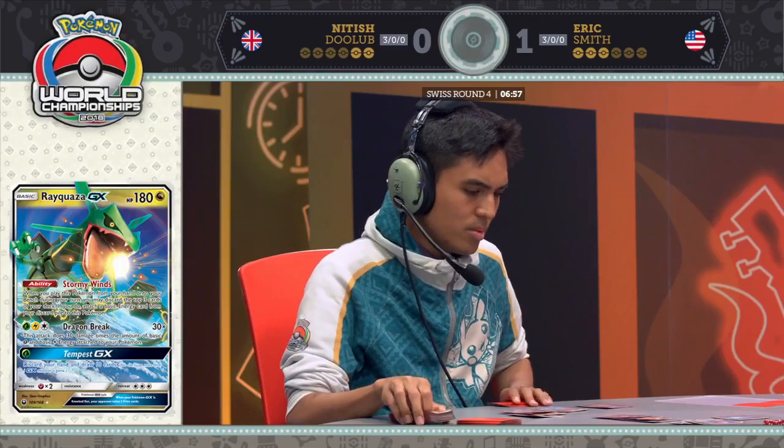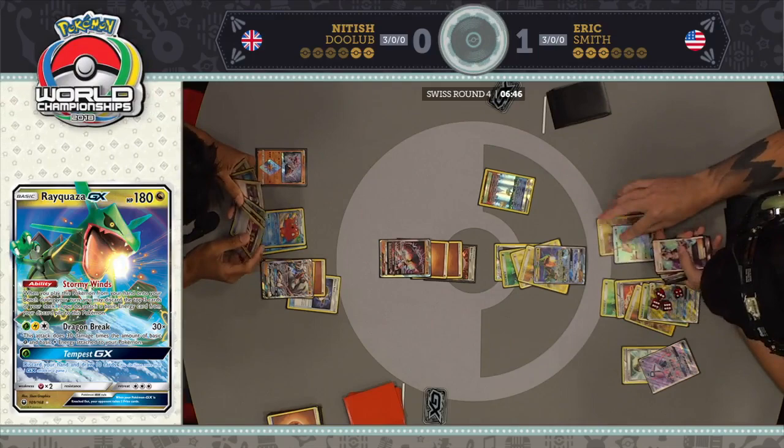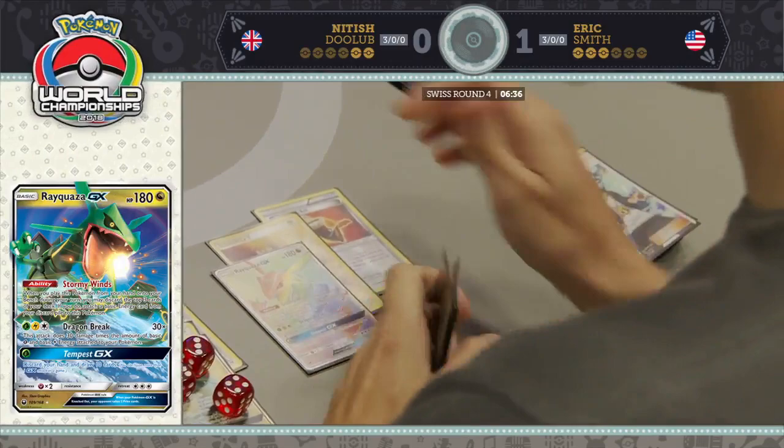It's down to Nittish drawing. This does make it so a Strong Energy wins now — right now it's doing 200, so a Strong Energy gets a knockout on the active.